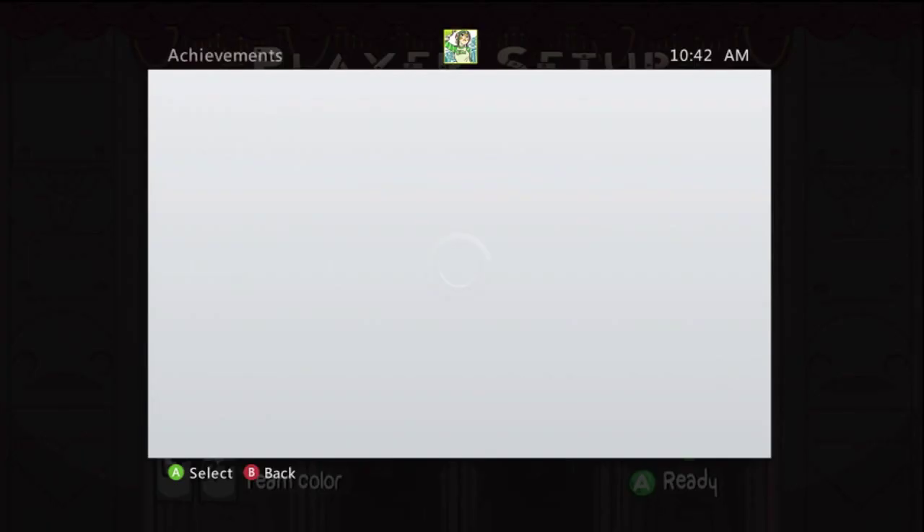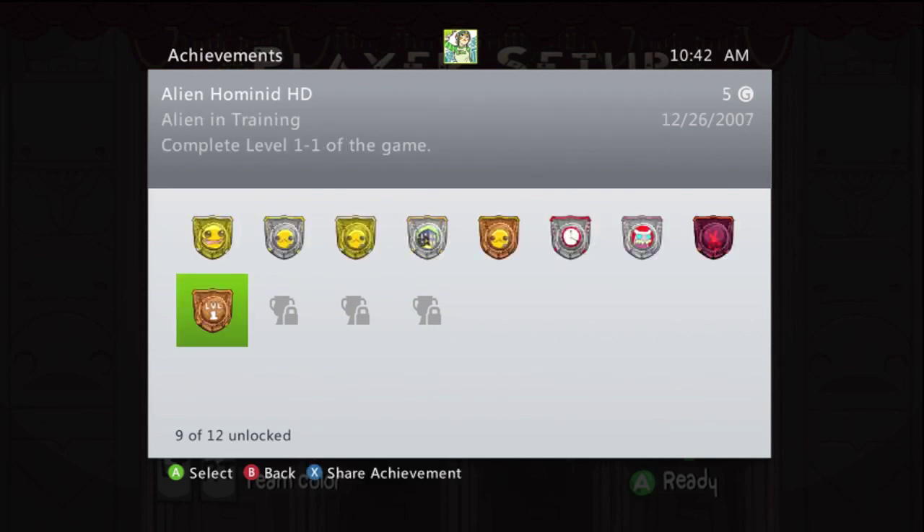Now, to unlock this classic character, you'll need to have at least one achievement in Alien Hominid. Might I suggest going for the simplest achievement: beating the first level. And just like that, you'll have the Alien head for BattleBlock Theater.